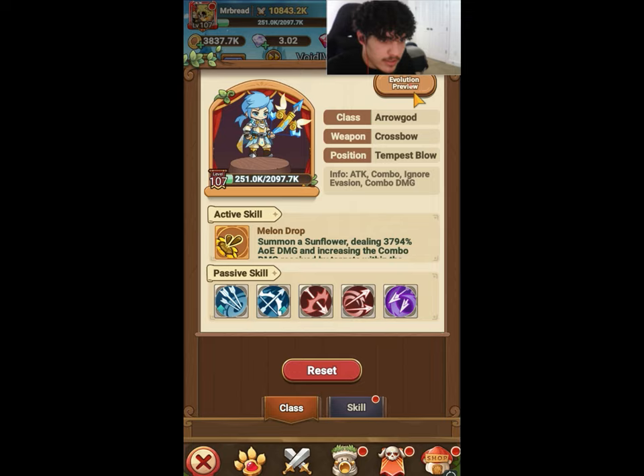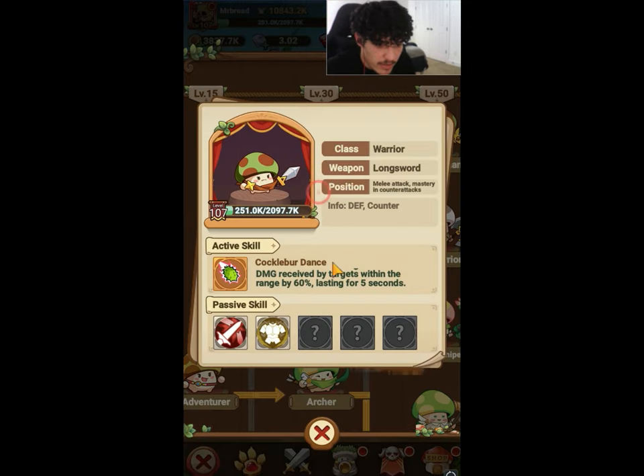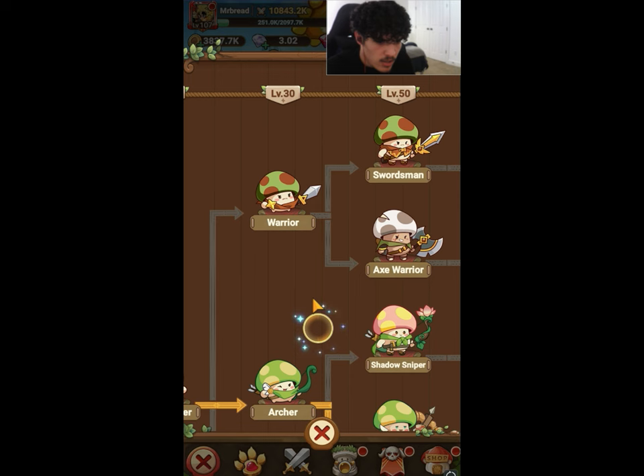If you're not aware of what counter is, basically every time you get attacked you have a chance to attack back. The archer attacks a lot, really fast — the archer is based around attack speed and combo. So if you're getting attacked a lot with basic attacks, you're more likely to counter more, which means you're going to be destroying archers. If you see a lot of archers in your server and you're trying to prioritize PvP late game, definitely pick the warrior class. It's a little weaker against the wizard because the wizard doesn't rely on basic attacks — it's more ability damage.